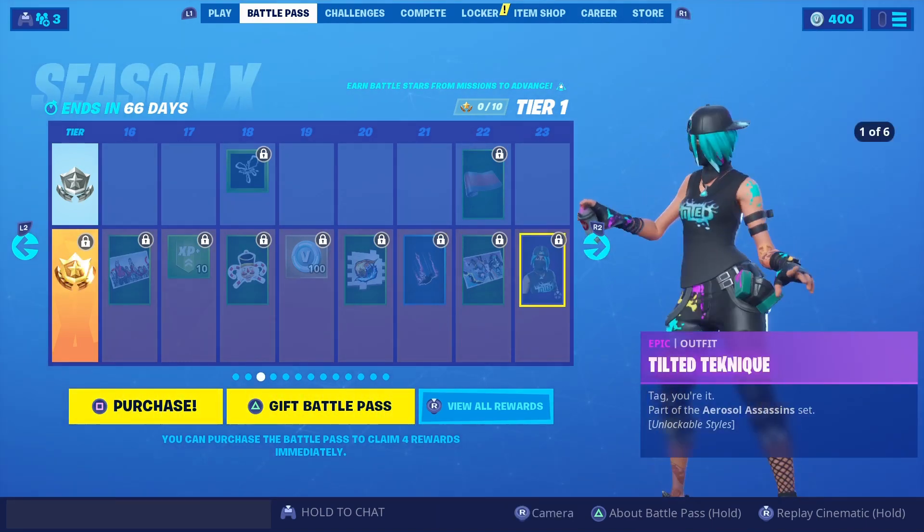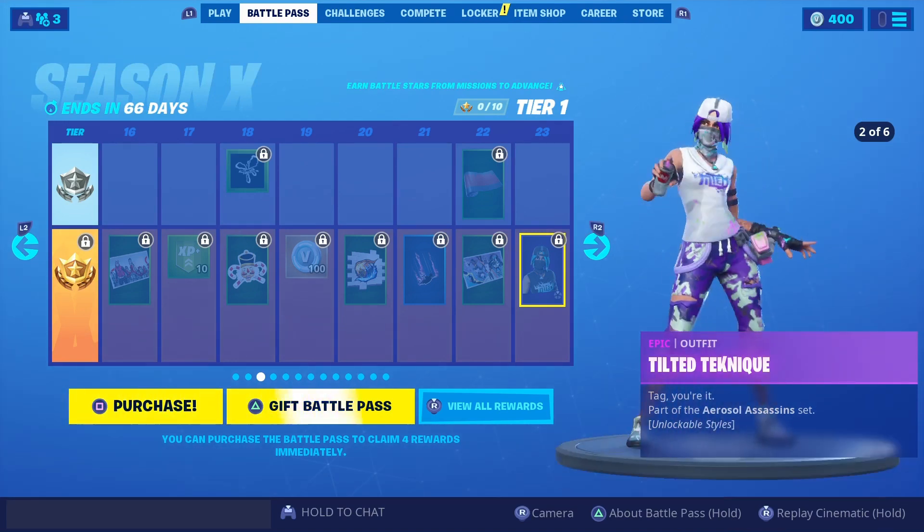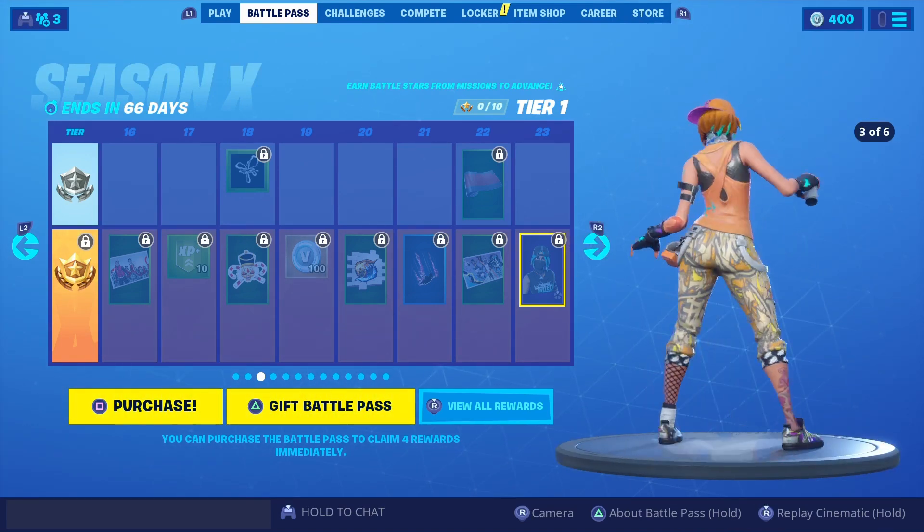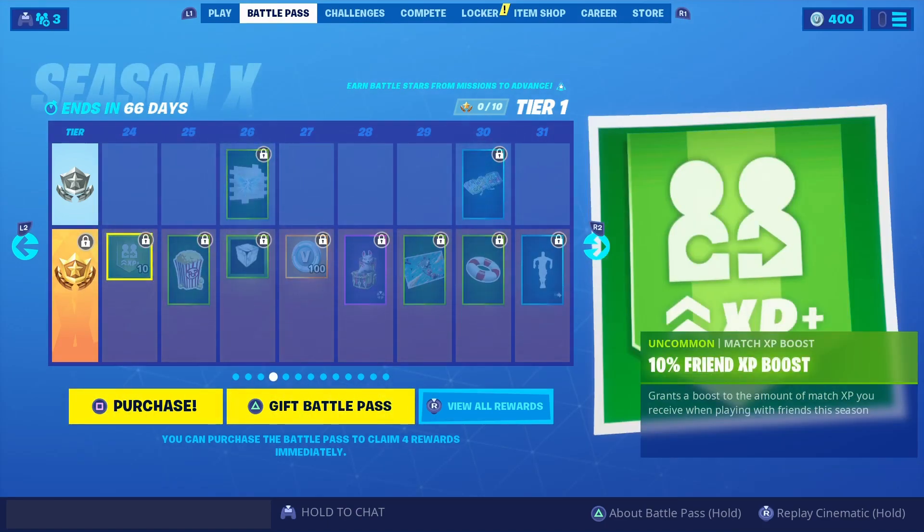At tier 23, you get this character — Tilted Technique. She looks pretty basic. Oh, but you can get different versions of her. Ah, looks pretty lame.